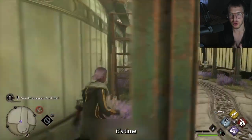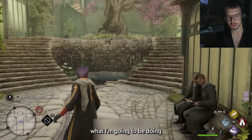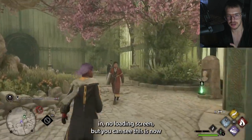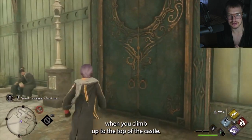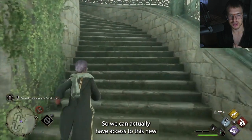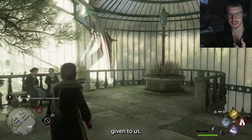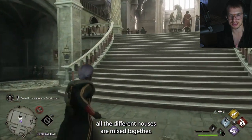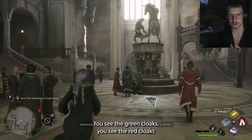Now it's time to actually do what we came to do. I'm running through this door — the same doors we came in — no loading screen. But when you climb up to the top of the castle, it is a different room; this is not the room we came into. We actually have access to this new part of the castle that isn't supposed to be accessible. As you can see, all the different houses are mixed together — Slytherin, Gryffindor, Hufflepuff, Ravenclaw — all mixed in. You see the green cloaks, you see the red cloaks.